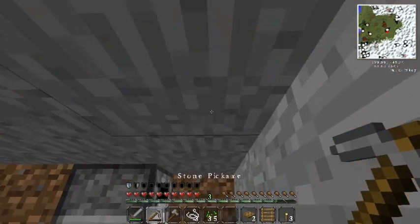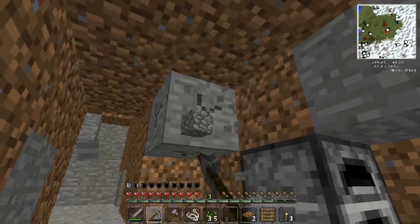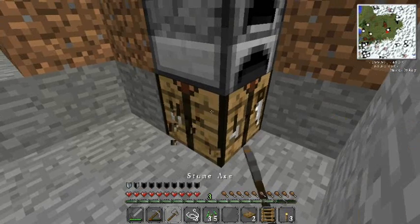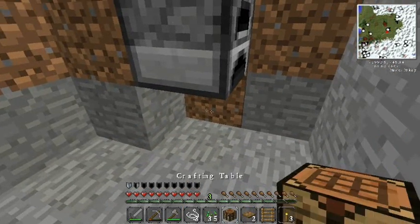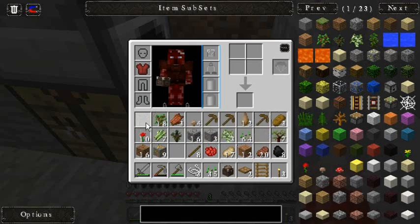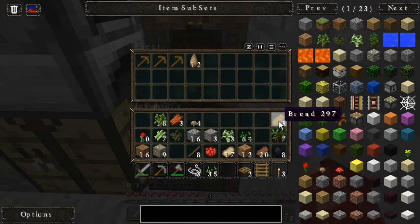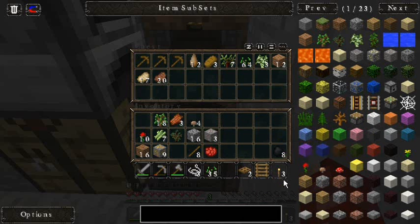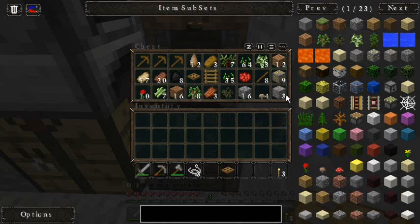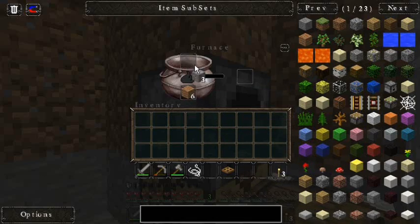Let's go ahead and clear a little more headroom here. The furnace is going to be right there. There's the chest — there we go. We're going to offload this stuff here. We're going to need the three irons, so let's put six of the planks into the furnace so we can smelt that.